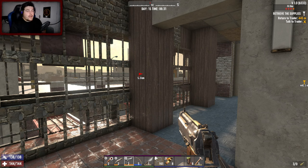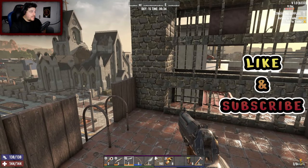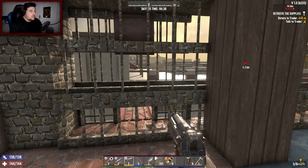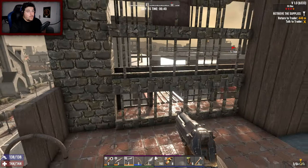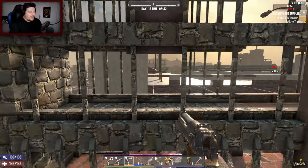Welcome back to Seven Days to Die version 1.0. It's day 15 and we just fought the day 14 horde — I'll say it was an abysmal horde night, absolutely shocking. Normally I play against 12 to 16 zombies in the hordes, but I turned it up to 32. If you don't take care of them while they're all clustered in front of you, it'll all be over.